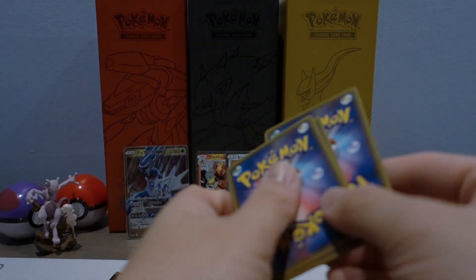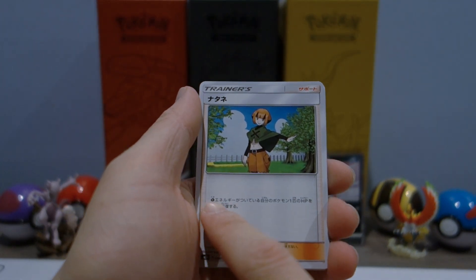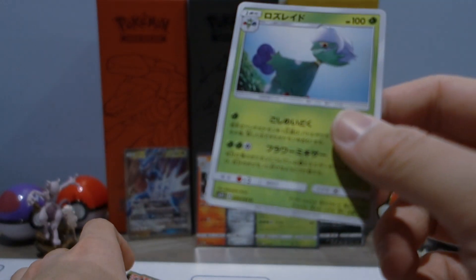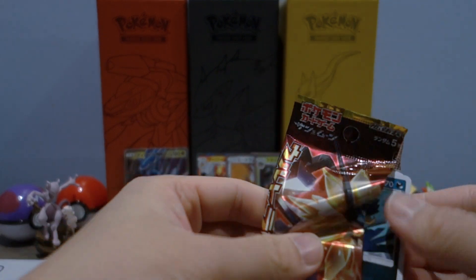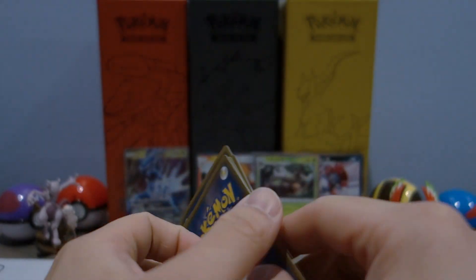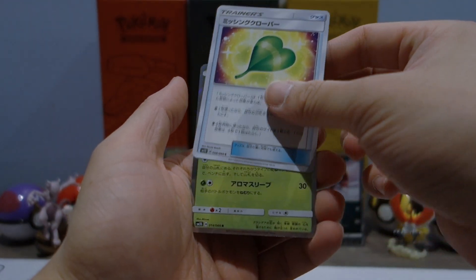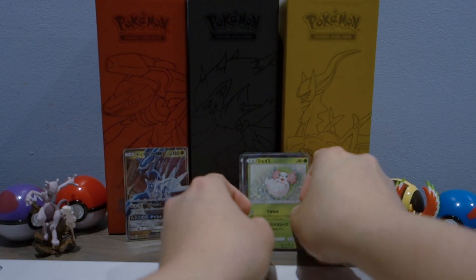Next pack: I believe this trainer is called Gardenia — loves to deal 80 damage for each Pokemon that has a grass energy, pretty nice. Got a Lickitung, Skunky, Turtwig, and a Roserade — just an uncommon, not a rare. Last pack of the opening: Bronzong, Murkrow, Chimchar, Missing Clover, and for the rare we have a Shaymin — very, very nice.